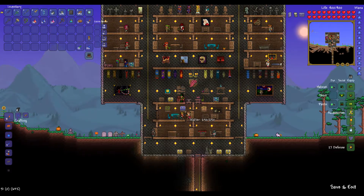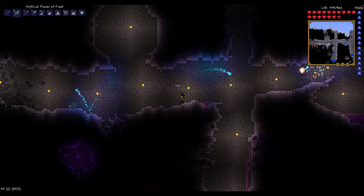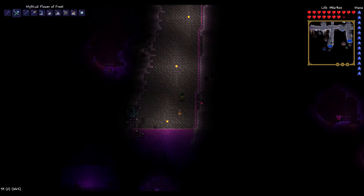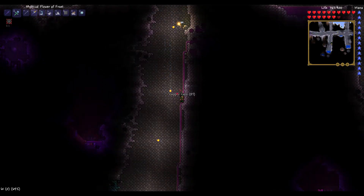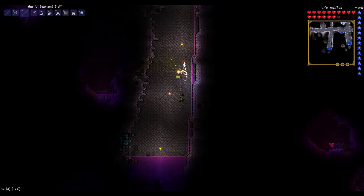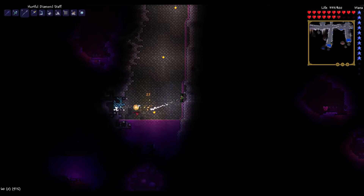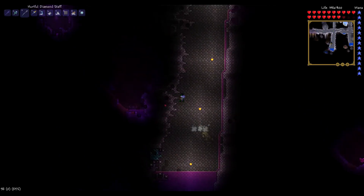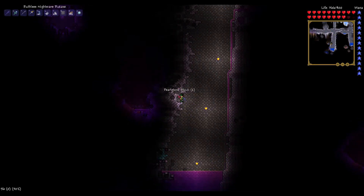Happy Halloween. I am going to head to the jungle and continue the adventure over there. We're taking a bit of a detour here - goodie bag! I am in what used to be the corruption, as you can see. So this is now a hallowed area, and these pixies are dropping pixie dust. And this whole area is pearlstone, and I can mine it, which is kind of nice.